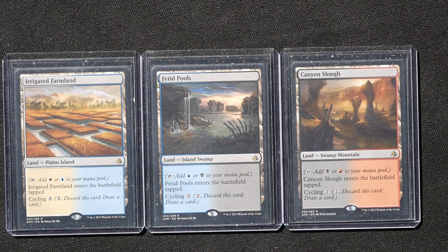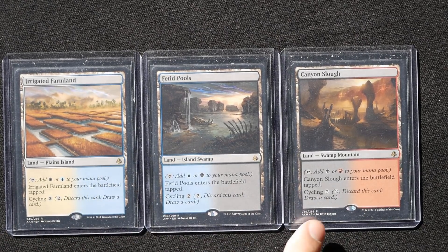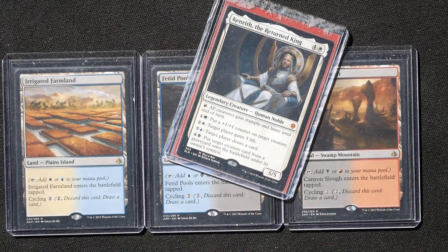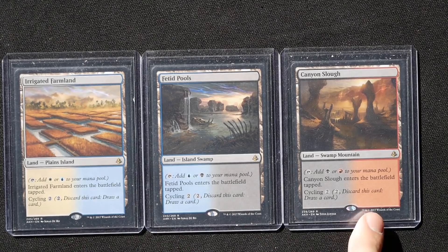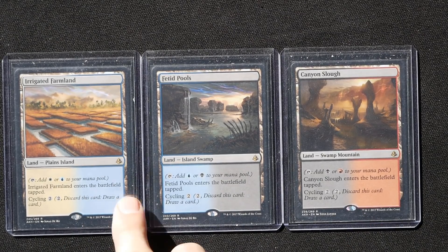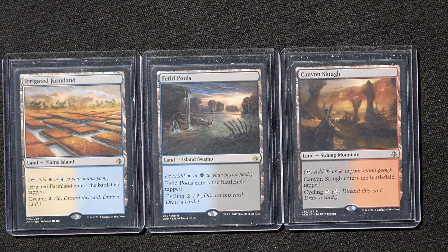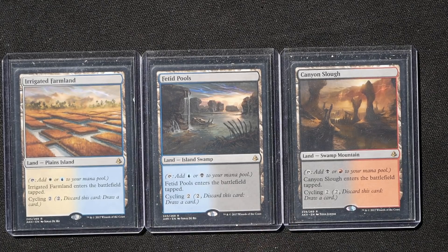Let's talk about getting cards into the graveyard. Some lands have cycling abilities, and new cycle lands are coming. If you're mana-flooded and have nothing better to do — especially if Kenrith keeps getting killed — you can cycle these lands away to draw more cards, fill your graveyard, and eventually find your combo. I usually play one to two cycle lands. When the new triple-land-type cycle lands come out, I'll replace the current ones.